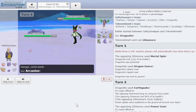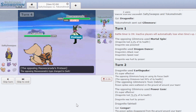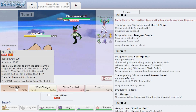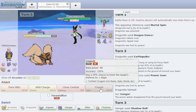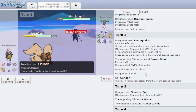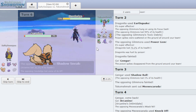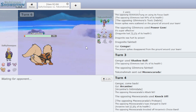He goes into Meowskorada. I switch to Arcanine — I don't think he can do much, he'll probably Knock Off but we have Intimidate to lower his Attack. He does 58% and we lose our Choice Band. I fire back with Crunch — what a read. Crunch does 65%, beautiful. We outspeed, go for it again since Shadow Sneak shouldn't kill. It doesn't kill and we get the KO on Meowskorada.